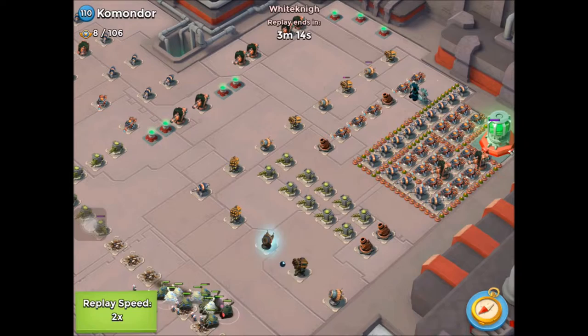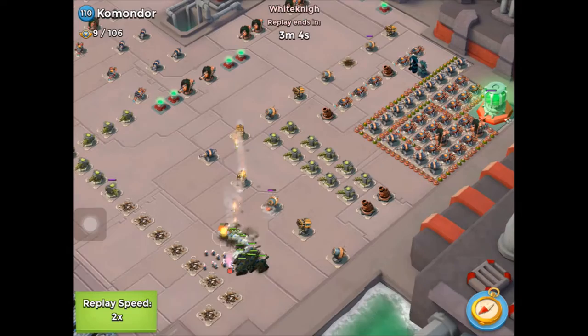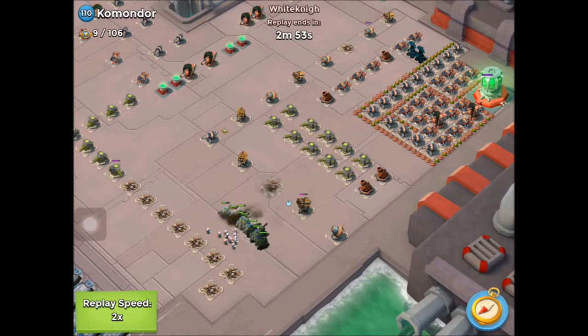He's using some barrage to take down the third of those rocket launchers up the left-hand side, backed up by some artillery. And he's heading in on the front, shocking away to keep the shock launchers and the rocket launchers quiet where he can.